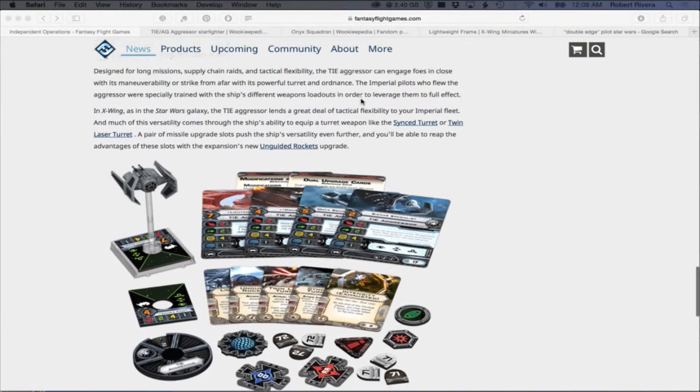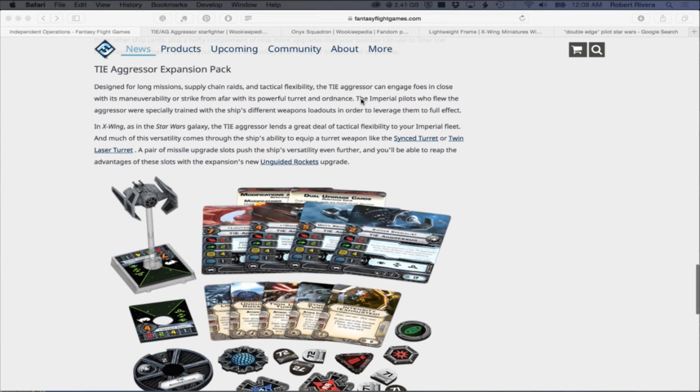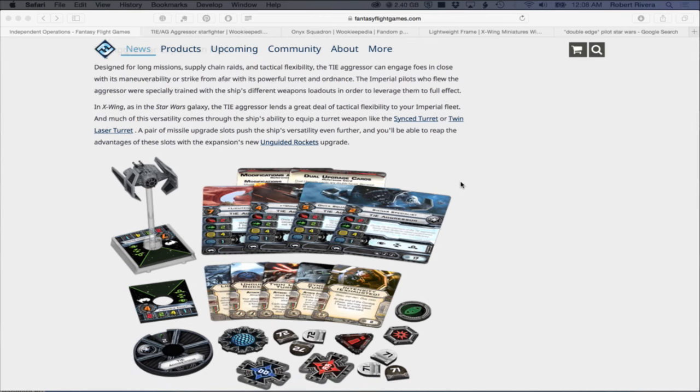Let me go right to the article so you can see this awesomeness. It says: 'Designed for long-range missions, supply chain range, and tactical flexibility, the TIE Aggressor can engage foes up close with maneuverability or strike from afar with its powerful turret and ordnance.' Imperial pilots who flew the Aggressor were especially trained with the ship's different weapons loadouts. This introduces the Sync Turret, which we also saw with the Scurrg H-6 Bomber.